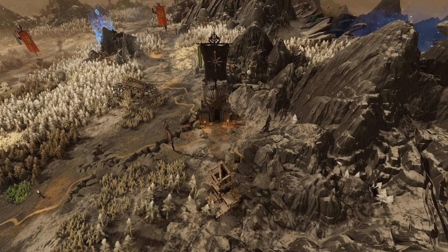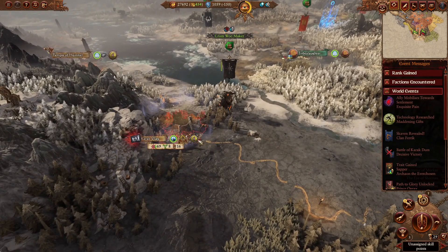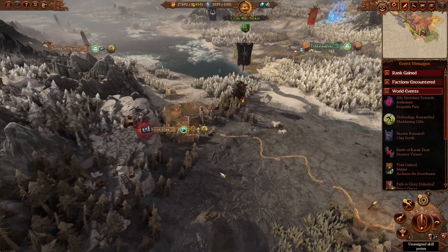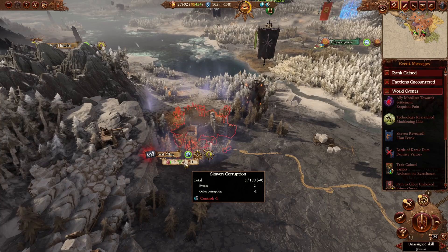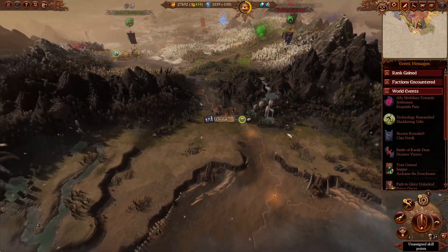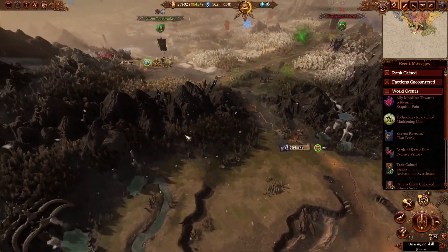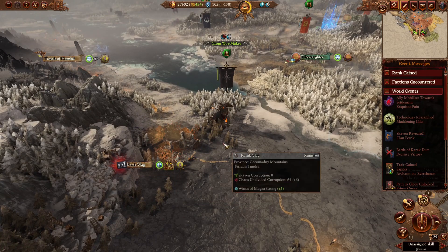Hello everyone and welcome back for some more Archeon in the Mortal Empires. We're about to start our invasion of Kislev, but there's two things I want to do first. I want to take this dark fortress so we can vassalize the Goromandi tribe, and I have no idea if there's going to be Skaven in this or not. You can usually tell with ruins if there's going to be Skaven by checking the corruption, but there's almost no Skaven corruption. Still, I can't imagine there not being Skaven, considering these three settlements were Skaven settlements. So we're going on the assumption that there's going to be Skaven in Karak Vlag.